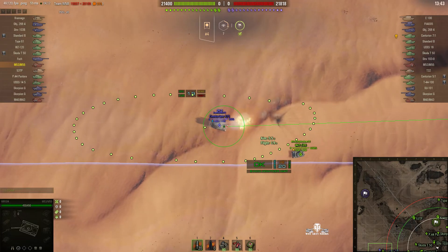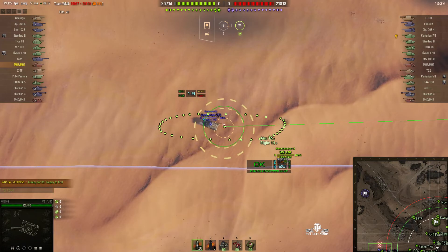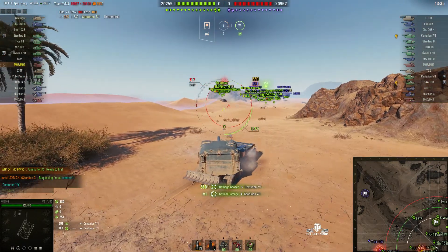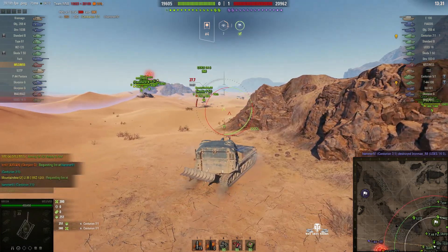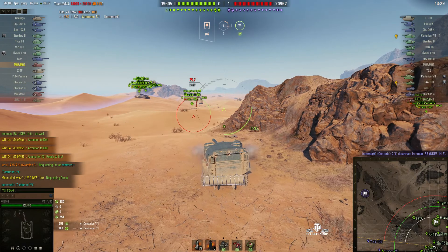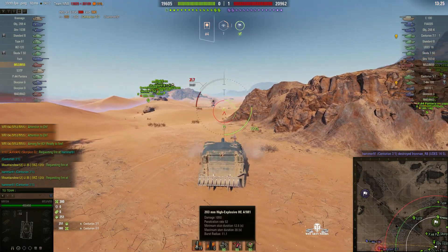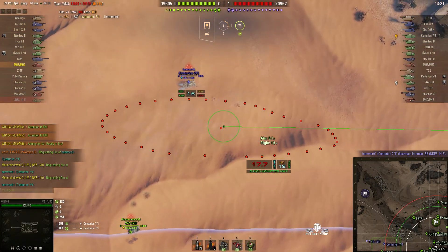There's a Centurion 7/1 — tier 9 British medium tank. He's lining up a shot. That tank's got good gun depression. Rounds out. Oh, lovely hit! 380 hit points — that wasn't a penning shot. This gun will do 1,050 alpha if it does pen a target. Unfortunately it didn't pen there but it's still done a lot of damage and he did pick up some stun assist.